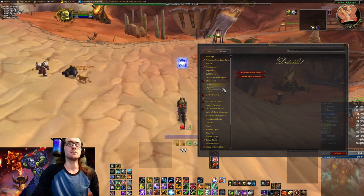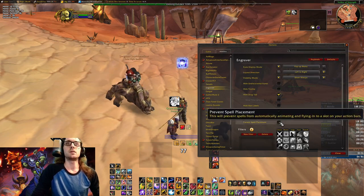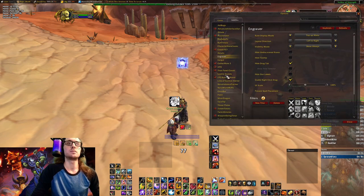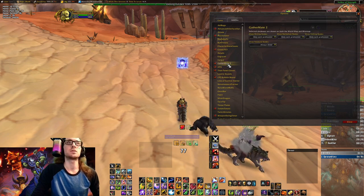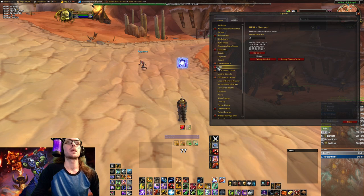Details — everyone uses this. Engraver for my runes. I can't say I really use Gargoyle that much. Gathermate — I don't really use it, I just have it if I do want to use it. HPH is the honor per hour shown in the top left.